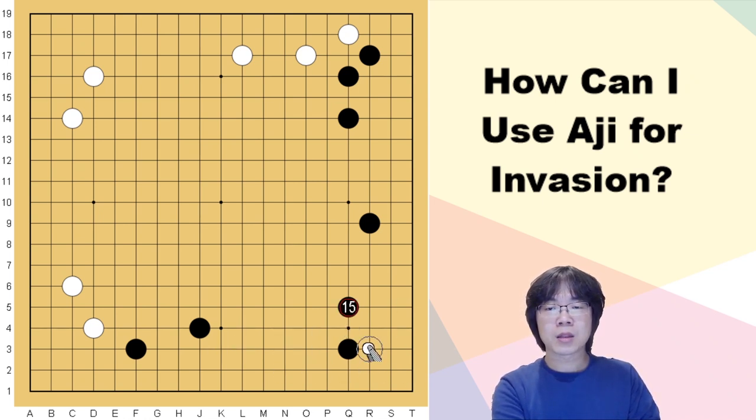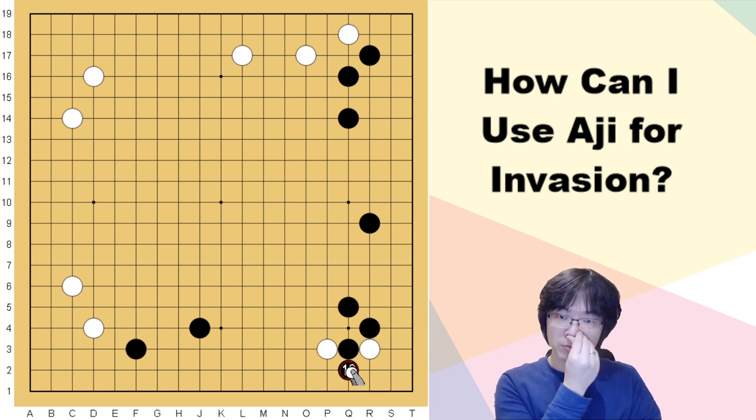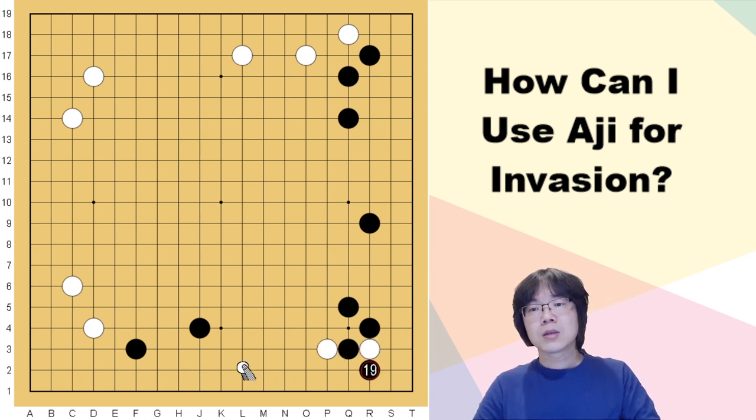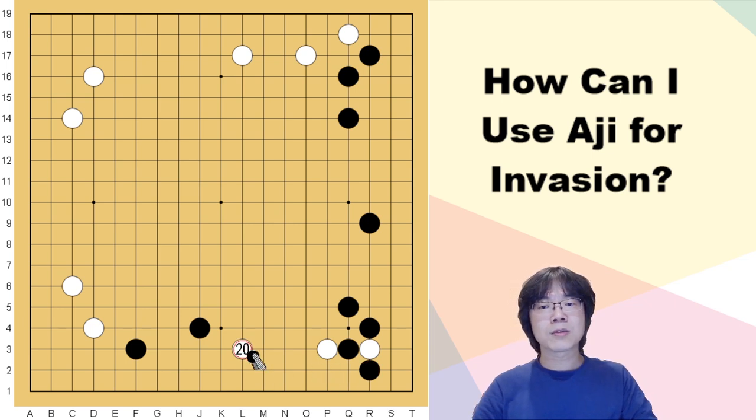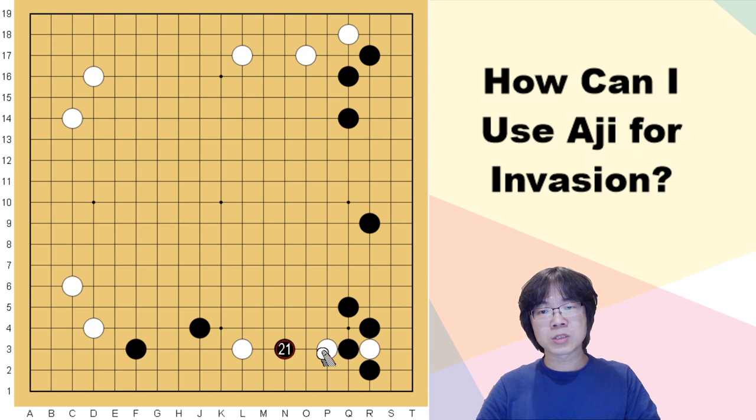Black might just step back here instead of stretching — that's okay. Even you can do it here. If black answers here, you are using this one stone. Now your main group is this one, not this one stone, so you can even atari and sacrifice.